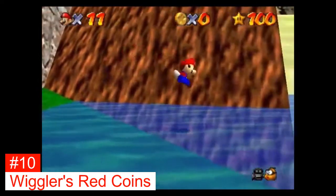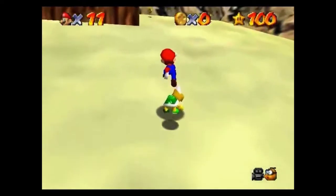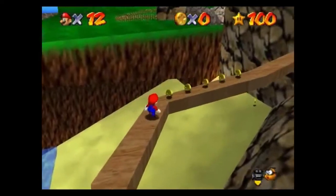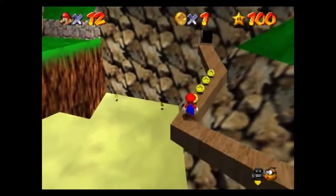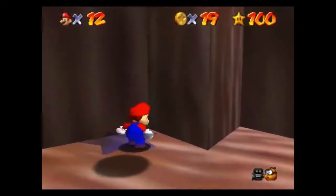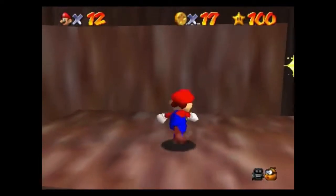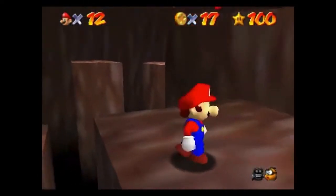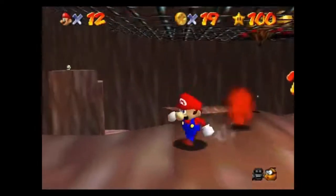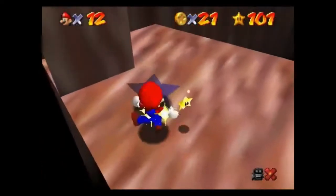Wiggler's red coins is the fifth star of the course, so you have to be small Mario to go through the small archway at the beginning. Go to the Koopa Troopa, get up the mountain, and walk on the ski slope to the cave. Collecting the red coins — most coins are easy to get, but there's one coin near the blue coin that makes the star hard. You have to make a perfect jump to the ledge or you fall down and repeat. Once you collect the red coin, the star is easier if you use the top grade. This star is somewhat challenging, but there are others that are way harder.